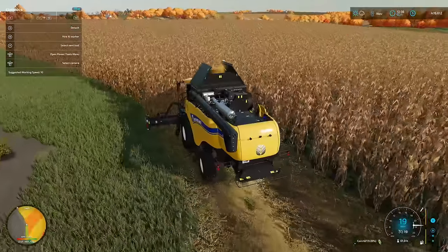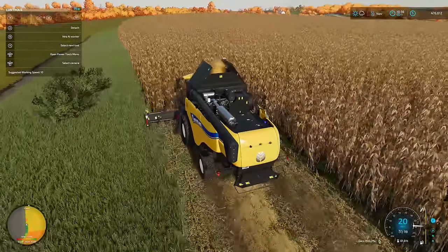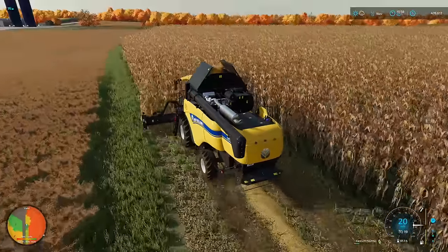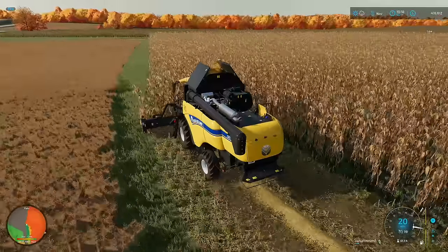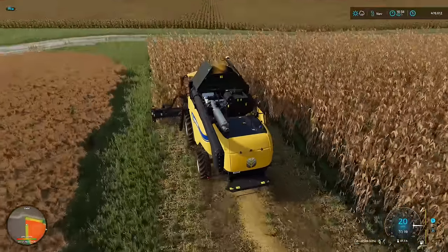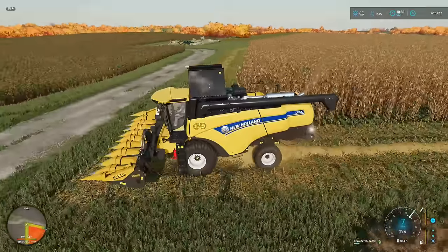We need to run at least two headlands, maybe even three, given how small the header is. Then we'll hire a worker and get some of this done. This part right here was what I was really worried about — getting too close — but I think this is just about perfect. We left almost the perfect amount; I can get just a little overlap but don't have to worry too much about it.